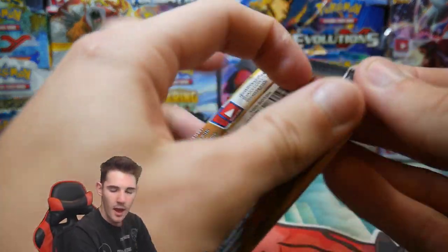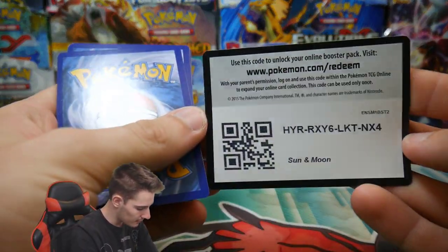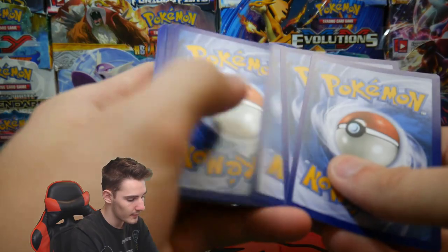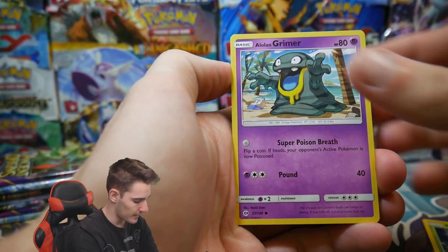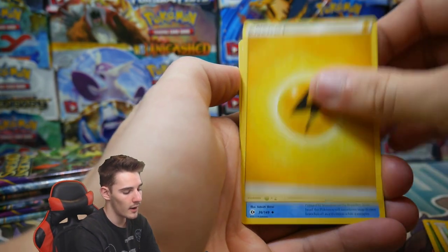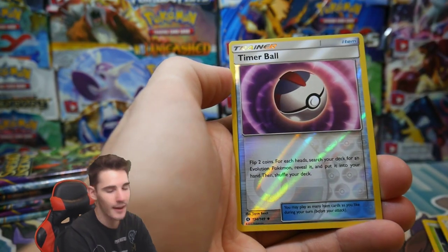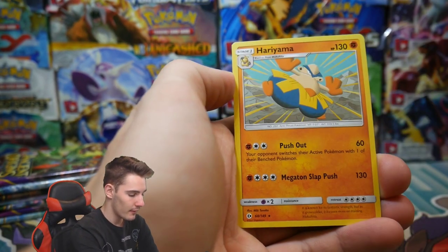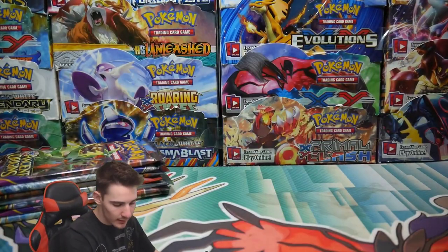Sun and Moon base set. Here we go — let's go for the Secret Rare Ultra Ball. We have a Fomantis, a Alolan Grimer, Togedemaru, a Stufful, Mareanie, an Energy, a Corsola, Energy Retrieval, a Steenee, a Timer Ball, and a Hariyama Regular Rare. We have gotten nothing but regular rares and this is unacceptable.